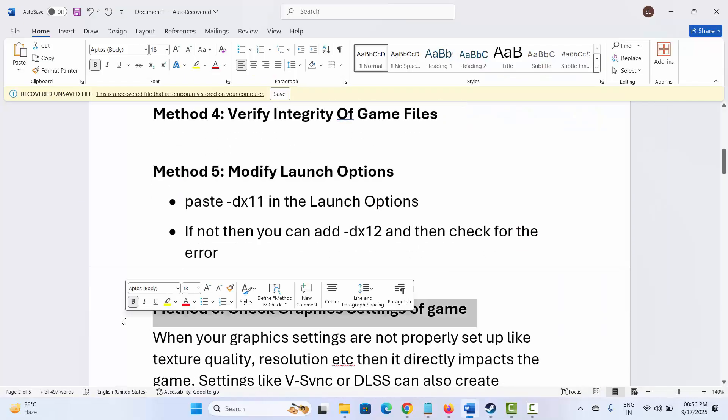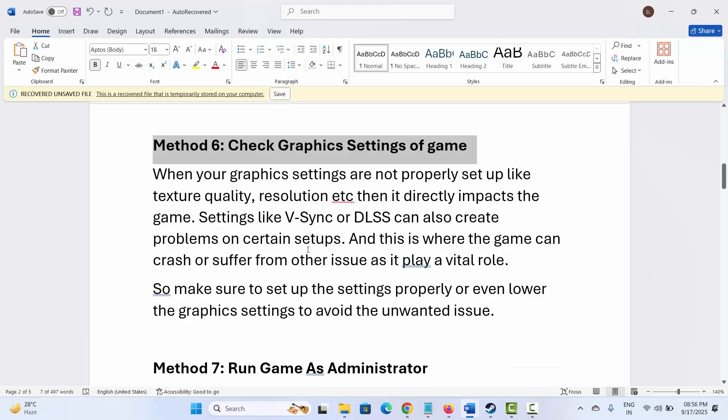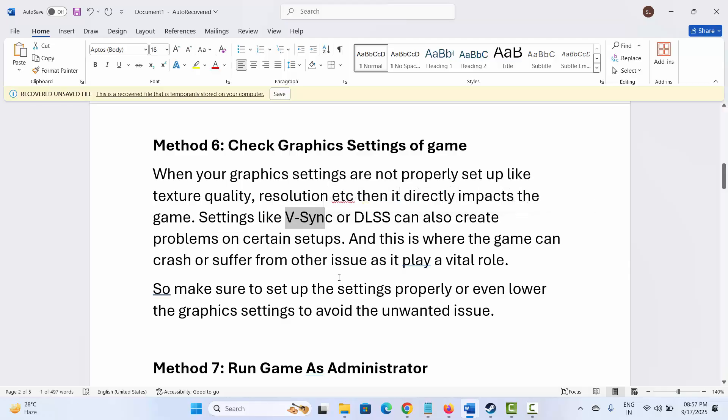If not, the next step is to check the graphic settings of the game. When graphic settings are not properly set up — such as texture quality, resolution, V-Sync, or DLSS — it can directly impact the game and cause crashes or other issues on certain setups. Make sure to set up the settings properly, and even lower the graphic settings to avoid any unwanted issues while playing.